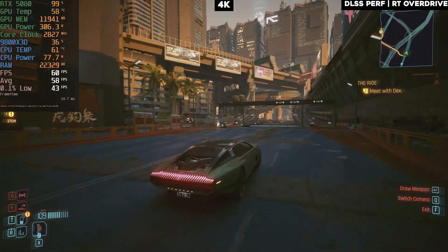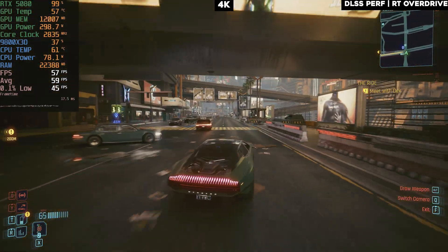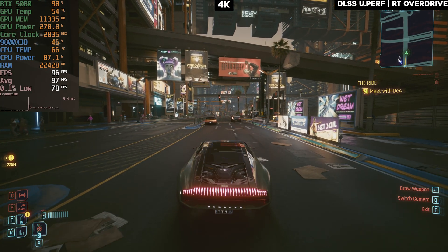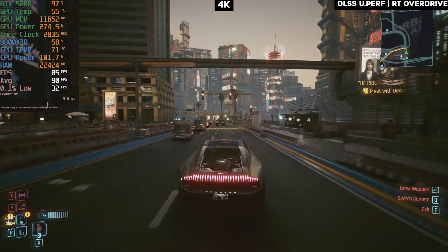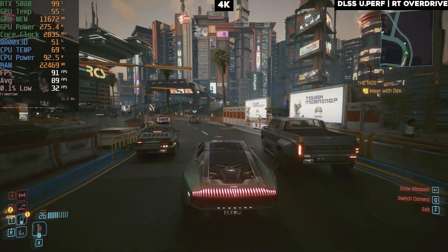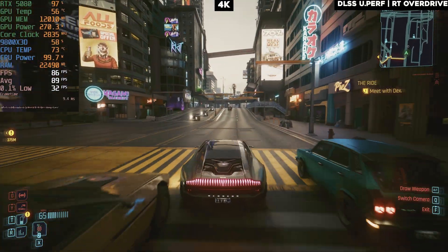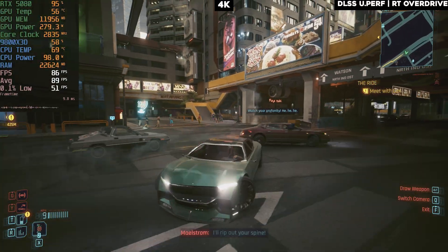With the 5080 I think the best way to play on 4K is to crank everything out and set DLSS to Performance. Now trying DLSS Ultra Performance, which upscales from 1080p to 4K — that gives a 90 FPS experience. The 9800X3D is at about 50% CPU usage, so the CPU is working hard here too. Still using about 12 GB of VRAM and 270 watts of power even on ultra performance with path tracing on.